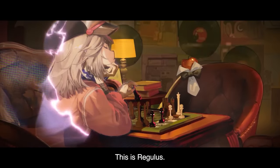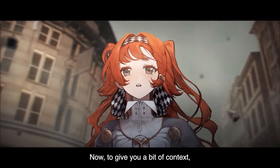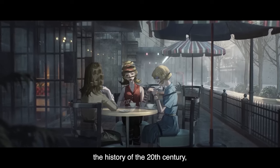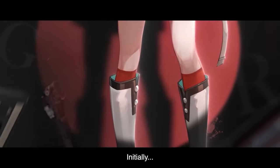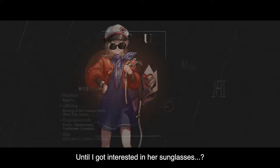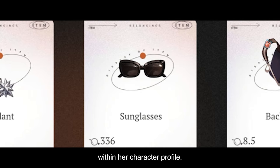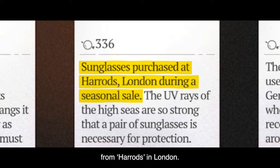This is Regulus, one of the main characters in the story from the United Kingdom. Because the time flows backwards in this game, it allows us to travel throughout the history of the 20th century, and Regulus is from the 1960s. Initially, I thought she was just a quirky character and nothing more — until I got interested in her sunglasses, which were described in detail within her character profile. It's said that Regulus bought her sunglasses from Harrods in London.